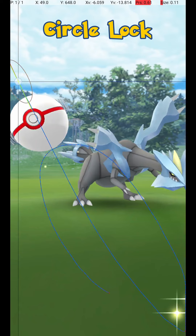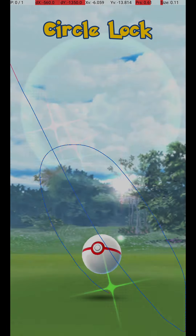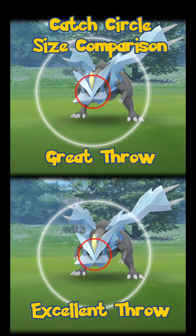Then wait until the Pokémon attacks. Once it starts its attack animation, you can throw the ball, and if you release before the end of the attack animation, the Circle will still be the correct size for the Excellent Throw.